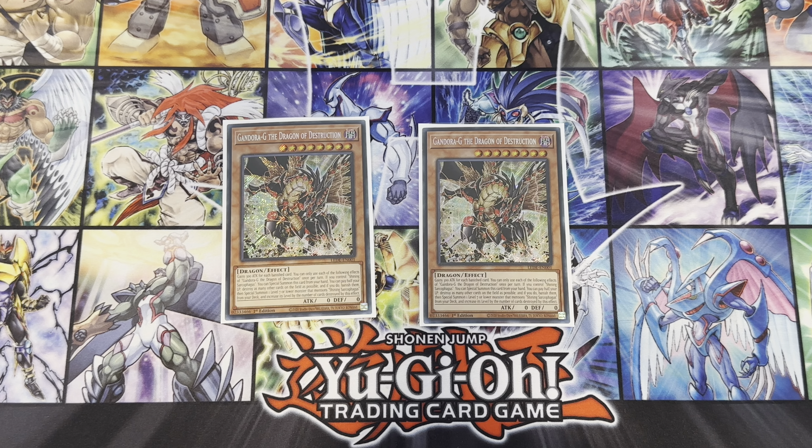We play two Gandora G the Dragon of Destruction. It gains 300 attack for each banished card. If you have Shining Sarcophagus on the field, you can special summon it from your hand. Then once per turn you can pay half your life points, destroy all cards on the field and banish them, then special summon one level seven or lower monster that mentions Shining Sarcophagus and increase its level by the number of cards destroyed. So you can summon Silent Swordsman Zero or Silent Magician Zero and have their attack go up. It's at two because although it's searchable, I don't want to waste my search on it.